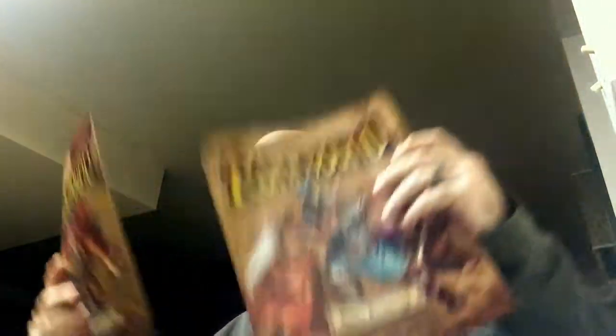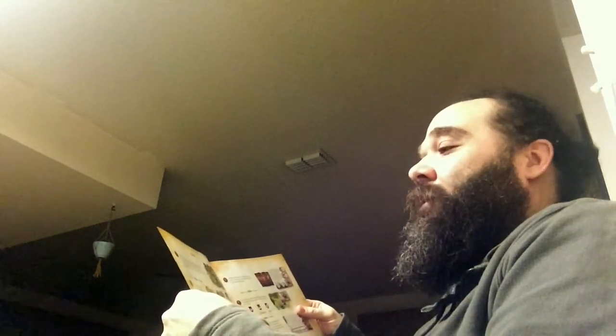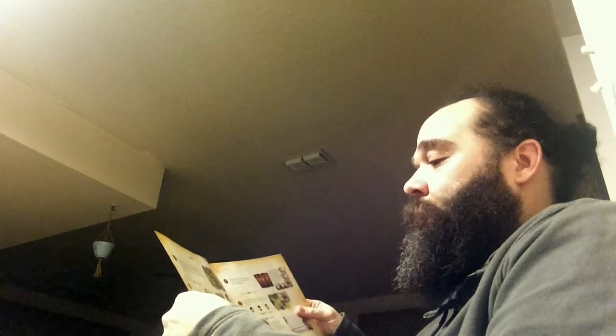We have the Rules Reference and the Learn to Play. Let's read Learn to Play first - the Rules Reference is mostly fine-tuning, like the Warhammer Quest book. 'Assembling your dice' - put stickers on dice. Setup: 'place the game board at the center of the play area.' Players can sit around the board in whatever order they wish. 'Place one advantage gem face up on each of the matching hexes on the board - purple for social, green for exploration, orange for combat. Sort the remaining tokens by type to create the token bank.'